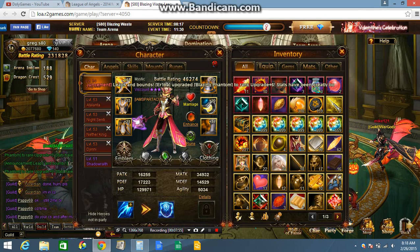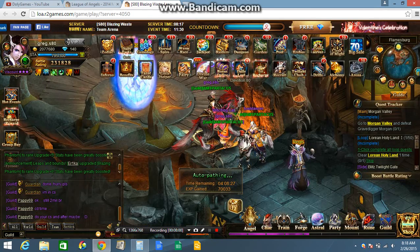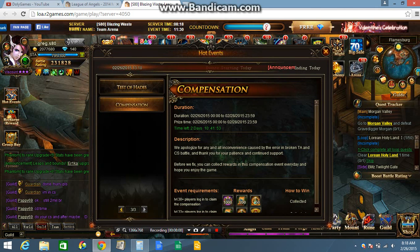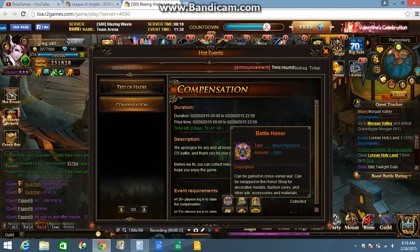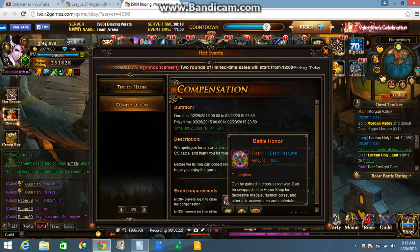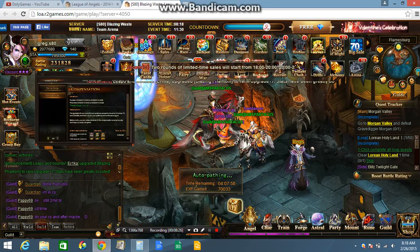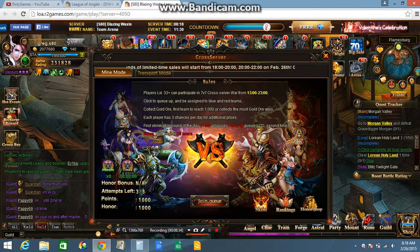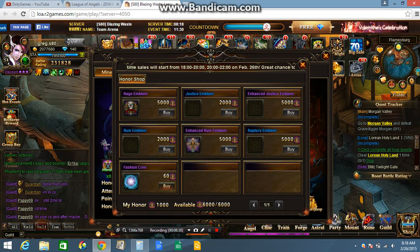Okay, let me look at the kill equipment. Maybe I didn't read something right, but I swear I can just set three battles. Nope. Let's see - 1,000 battle armor. This is for crossover war honor shop. This is for the honor shop. Whoops, sorry y'all - wrong one.